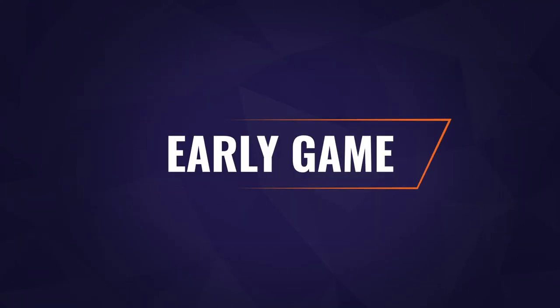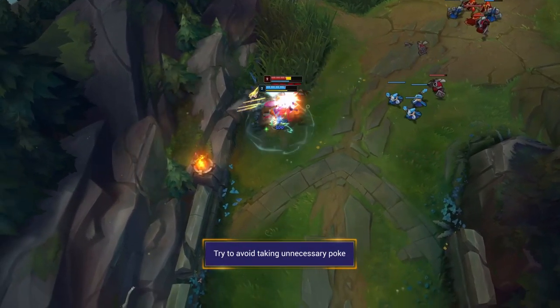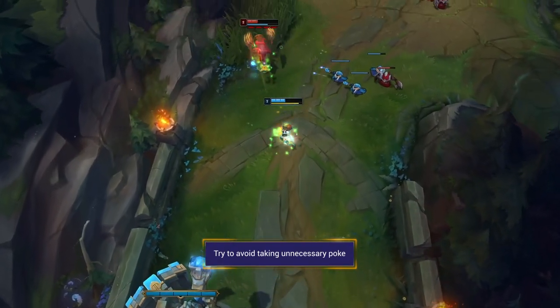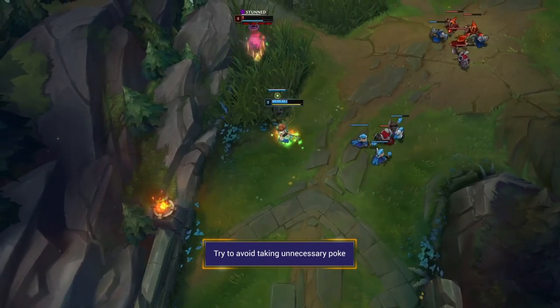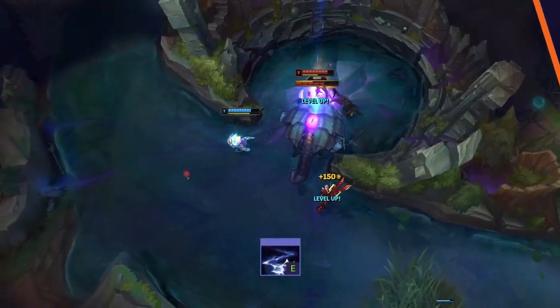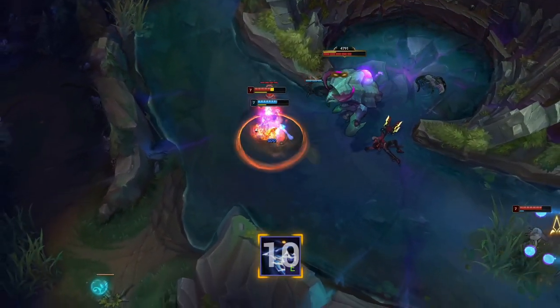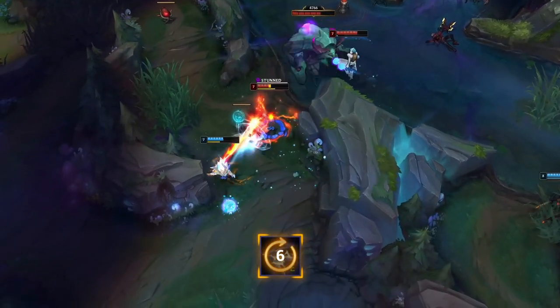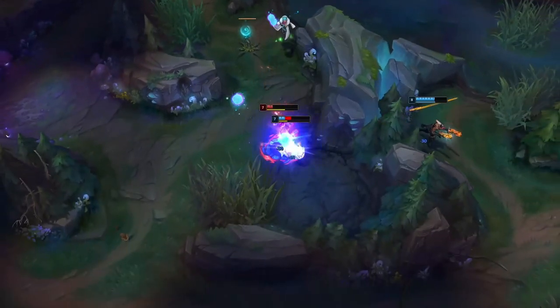Let's jump into the early game of Kennen. In the lane phase, Kennen will be looking to bully his opponents with his ranged auto attacks and abilities. Try to avoid unnecessary poke and stand behind minions to avoid his Q. Kennen's E is his main form of mobility — if he uses it aggressively he will leave himself easy to punish. Either look to fight him when it's down or let your jungler know he's an easy gank.